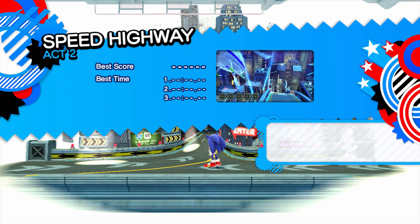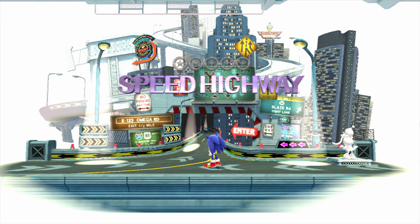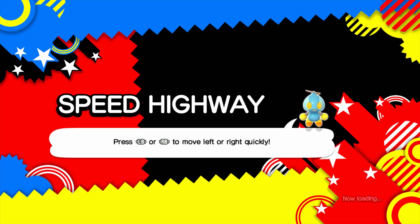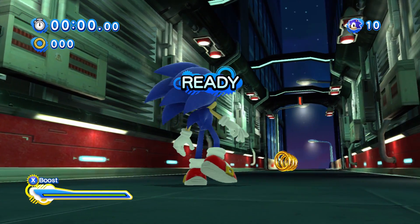So Speed Highway, here we go. The lightspeed dash is featured in the next act - I know how to do it, just press Y when you see a line of rings. Normally in every other Sonic game you can lightspeed dash on any amount of rings even like two, but in this one you can only do it from the ones they specifically tell you to.